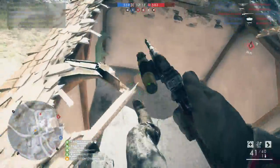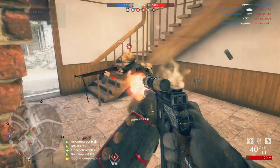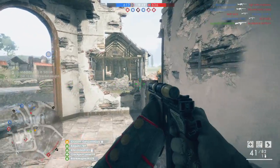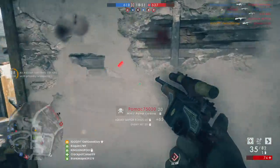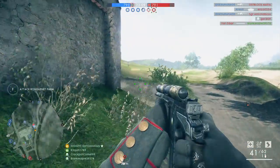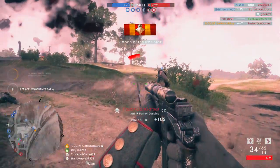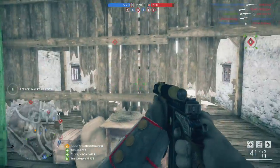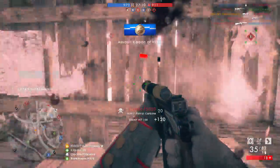Thankfully, it does still have solid hipfire at close range, which you can rely on to drop people with relative ease, although it seemingly isn't as good as the Trench variant, of course. And then coupling that with the range capabilities that don't feel all that different from the Trench, well, for players like me, the scope just feels a tad pointless. I often enjoy using scoped variants of weapons to get that boost to my range ability, but it just doesn't seem to come off with the Patrol Carbine.